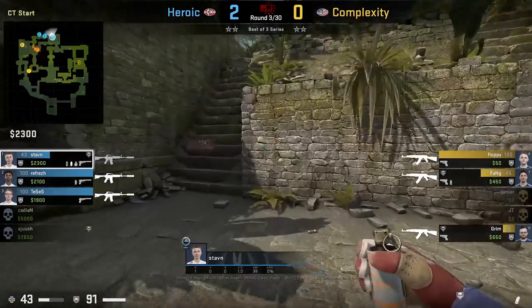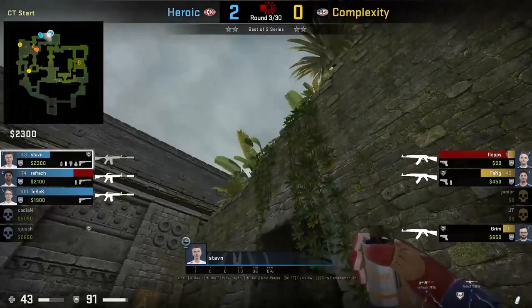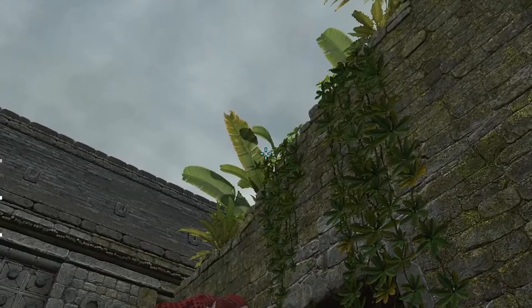Stound throws a donut smoke to retake A site from CT spawn from the other set of stair wall, aims here, then jump throws.